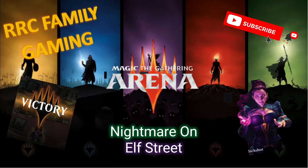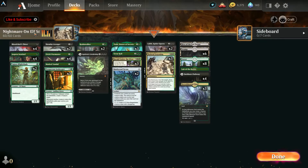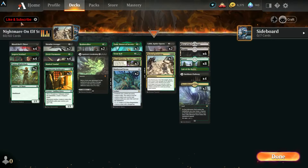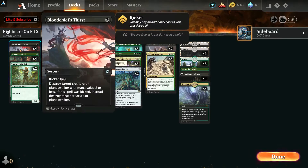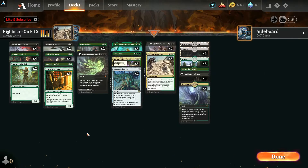If you like this content, please like and subscribe. Hey everybody, this is Six Shot from RRC Family Gaming, and today I've got a new Golgari aggro tribal deck I call 'Nightmare on Elf Street.' The name's a little long, but if you know the movies you know what I'm talking about. We've got elves and skeletons. Let's go over the deck and then get into some gameplay — I'll be playing mostly ranked, maybe one or two non-ranked matches.